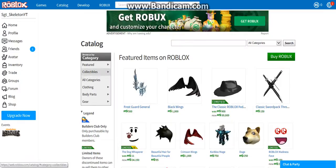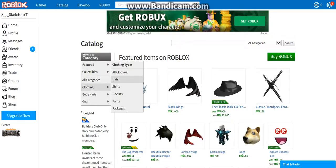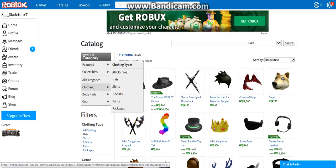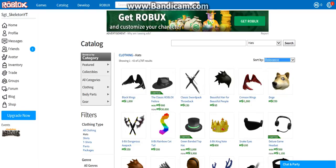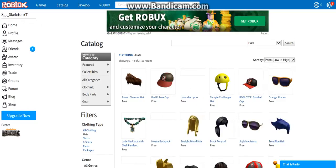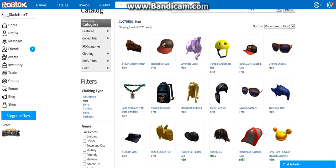So if we go into the catalog and go to clothing — first I think we're going to do hats, all the way down to pants. Maybe we could do some faces too. We're going to sort by low to high, see what we think we should get.